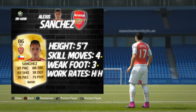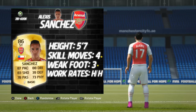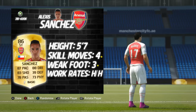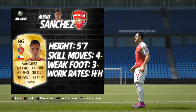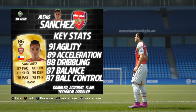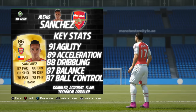Alexis Sanchez at striker stands at 5 foot 7, 4-star skill moves, 3-star weak foot, high/high work rates, and his price points are between 31k and 600k — on Xbox he's currently going for around the 140k mark. Looking at his base card stats, all of his stats remain exactly the same as his regular left winger card, with the main change being that he's now a striker.